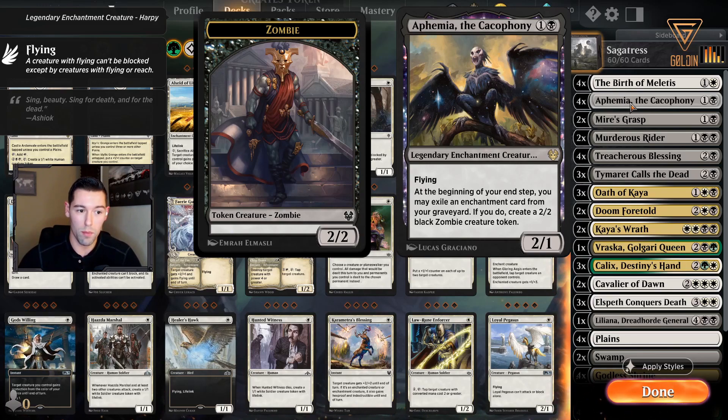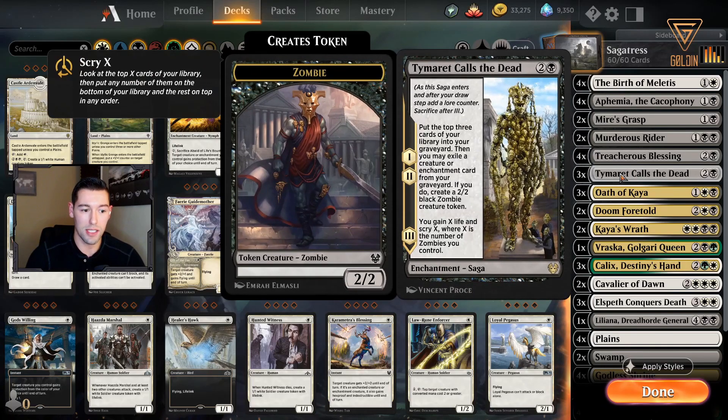Ephemia is one of the strongest cards in the deck — you can exile an enchantment and create a 2/2 zombie each turn, especially in the mid game where you've already put enchantments in your graveyard. Then we have Timoret Calls the Dead, where you can exile a creature or enchantment card and again create some zombies. These two go well together because at the end you gain life and you can scry, which allows you to fix your next couple of draws.